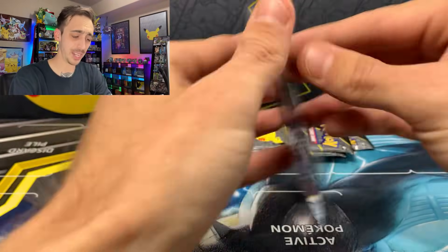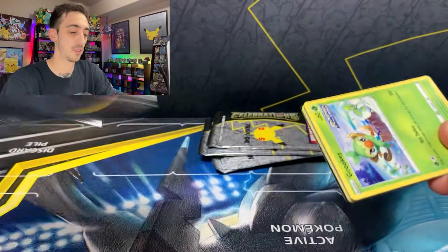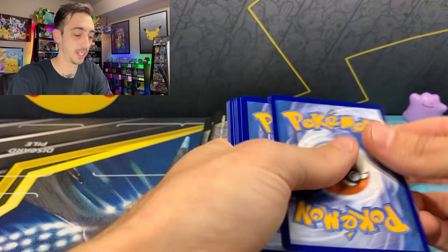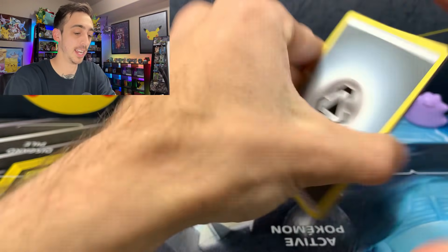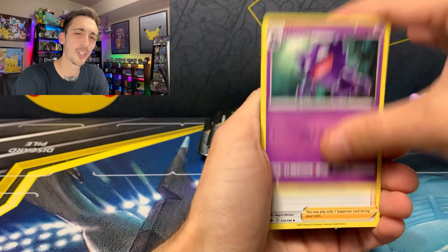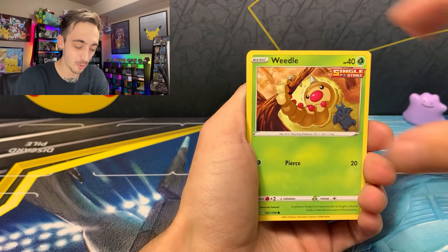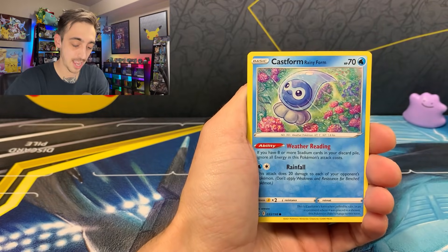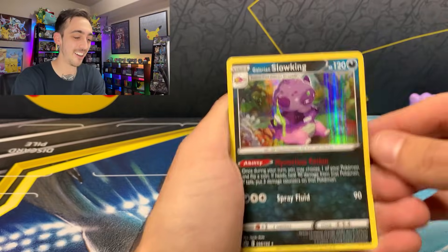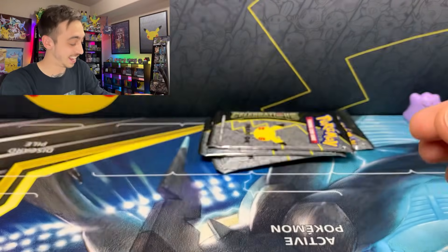Also still looking for that Blaziken VMAX or that Shadow Rider V Alt Art. Metal Energy, Clara, Haunter — one of my favorite Pokémon, if not my all-time favorite — Weedle, Galarian Farfetch'd, Castform Rainy Form, Greedent for our Reverse, and a holo Galarian Slowking. This is one that I needed for the binder — very cool.